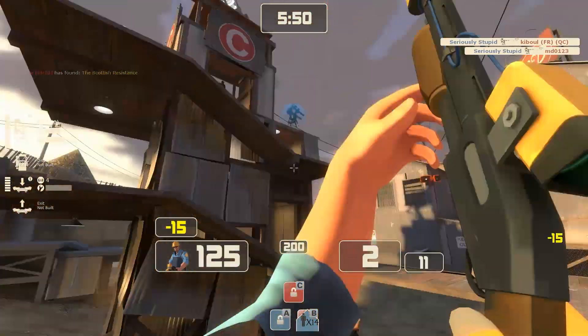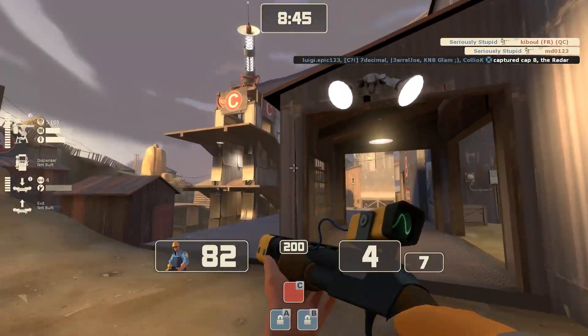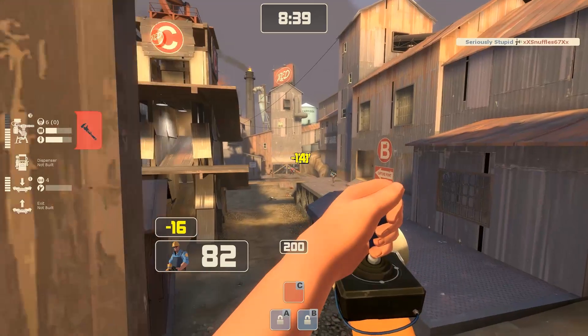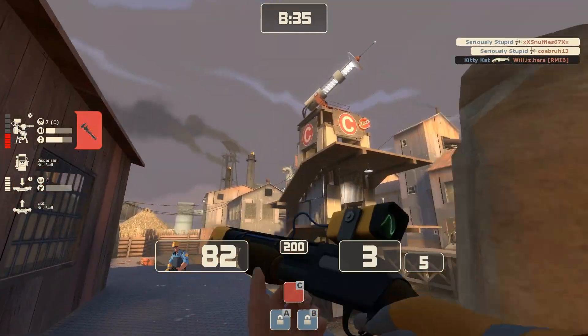In a couple of seconds, a sniper on the other team does manage to catch onto this plan, and rather smartly, he attempts to shoot down me, the engineer, as I'm able to both heal and wrangle my sentry gun from far away. I do manage to shoot him down, however, and I immediately switch my location to repair my gun from a different angle.